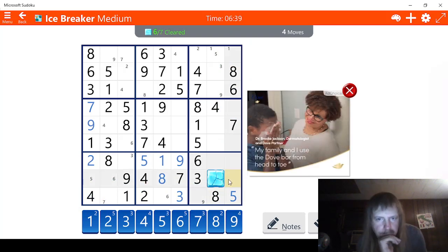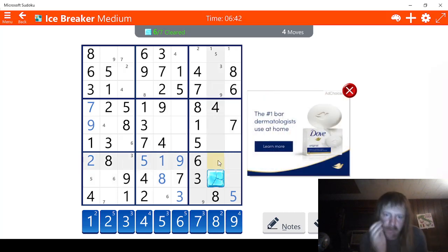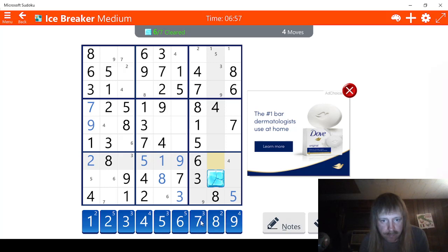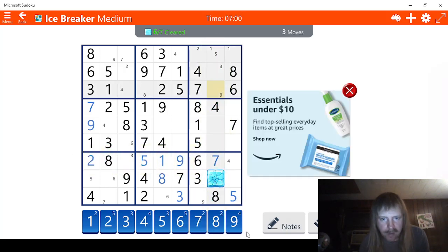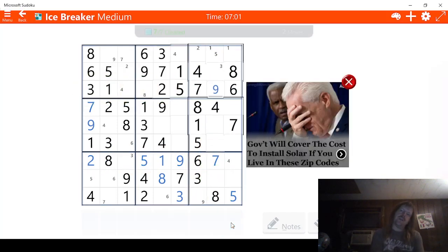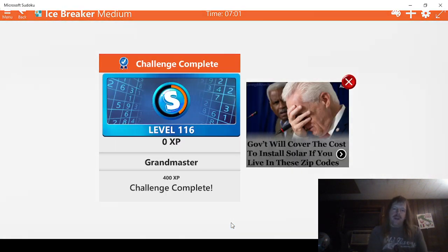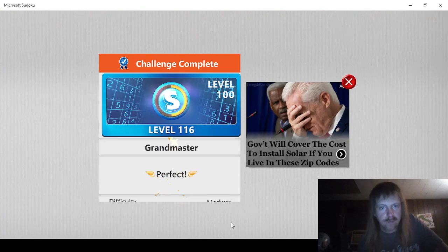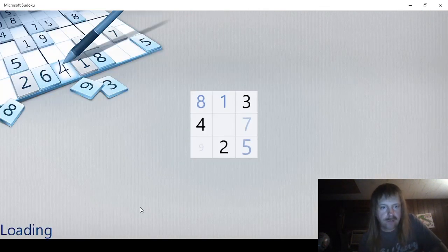So we have one or two possibly there. Let's see if we can figure this out. We have one, two, three, four. This has to be a four right here. And then this has to be whatever's left over — seven. And then this has to be a nine. There we go. We're going to say done.